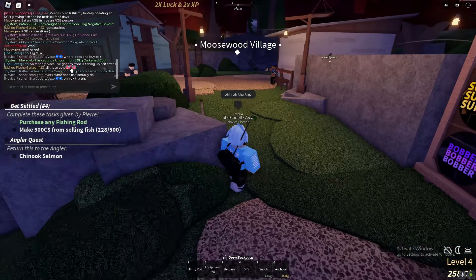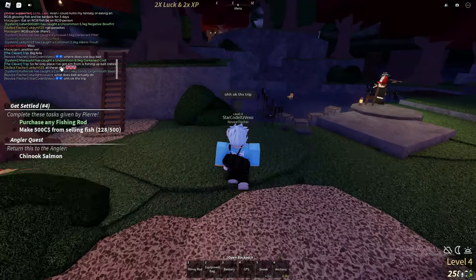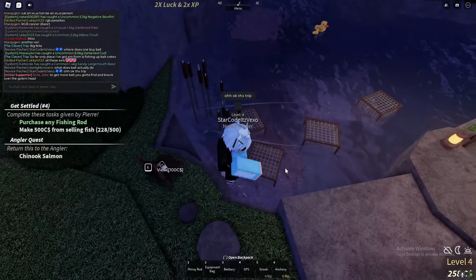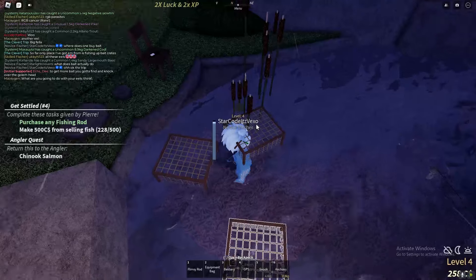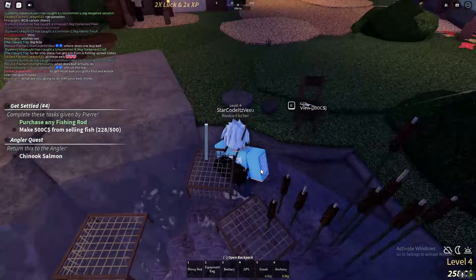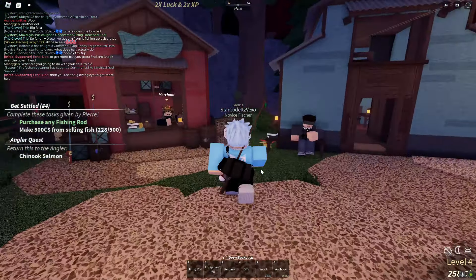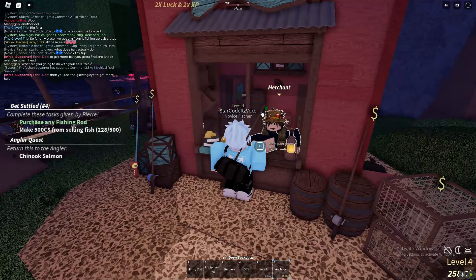So apparently, if you want to get bait, you get it from fishing up bait crates. You can only get bait from bait crates — that's how to get bait. As of right now, we still haven't caught anything in the crab cage.